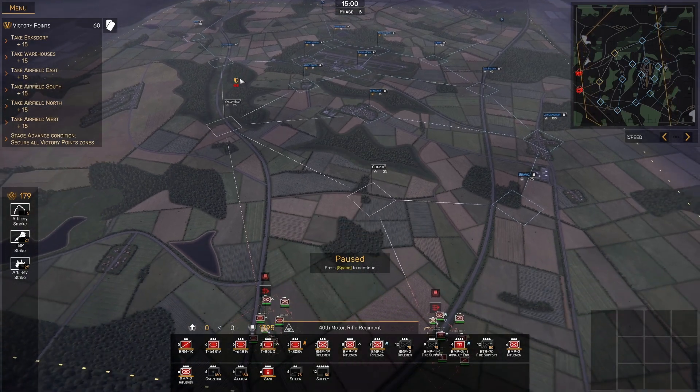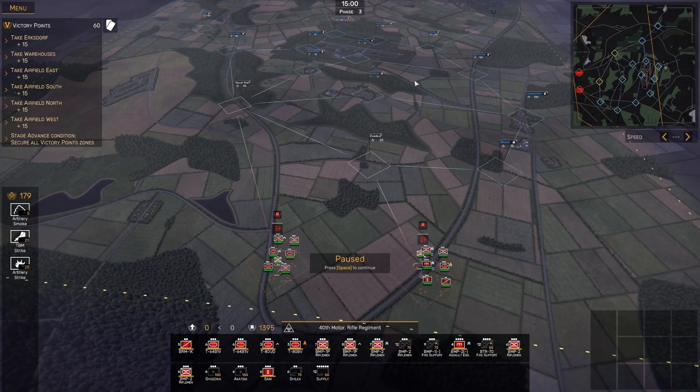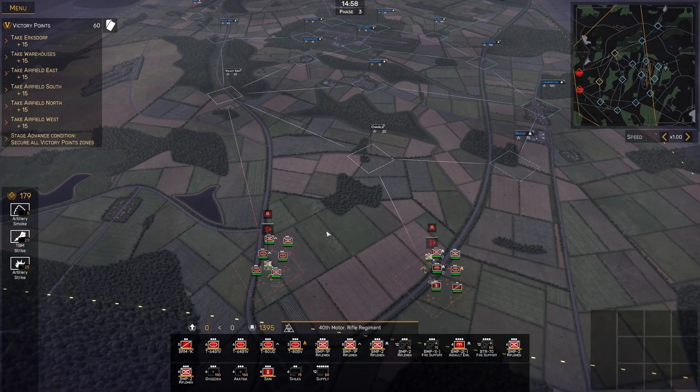This map is pretty straightforward. There are six points to capture in the middle, all around the airfield, and we get 15 victory points for each one. Since this operation is phase-limited, the quicker we capture them the more time we'll have for final stage objectives. There are two main paths — you can go along either side to reach Valley East or Langenstein. More points on one side but stiffer resistance, so I'm going to push on both and see how things play out.